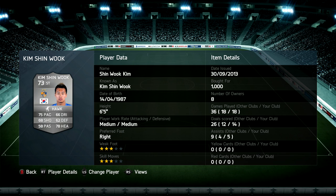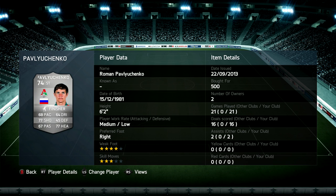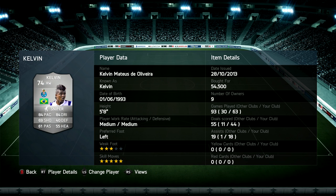The next one is Kim Shin-Wook — a nice tall player, slightly slower, but a really overpowered striker. Should be fun to use. You've also got Pavlyuchenko, again one of the more difficult ones and slightly slower. He's got 68 pace and 64 dribbling but does have 77 shooting and 77 heading. The only player that isn't a striker I've included is Kelvin, because he'll be really fun to try and get some nice skill goals with.